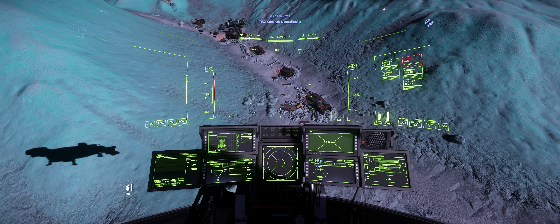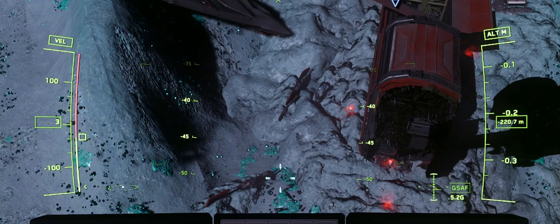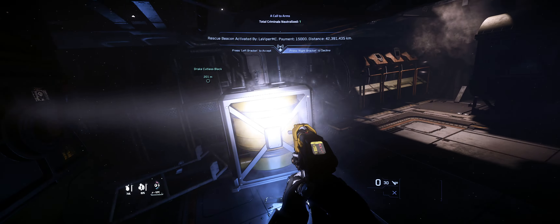What we're looking for are crashed caterpillar sites that have been sprinkled around Stanton, like this one here. I recommend doing a low flying pass to take out the majority of infantry at the site. There's usually two clusters of guards that you'll want to take out first.